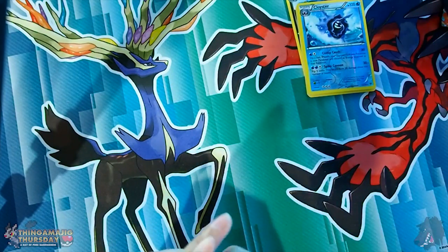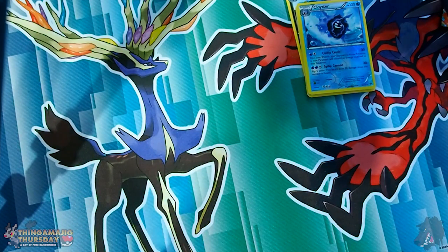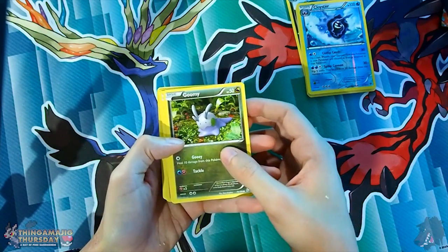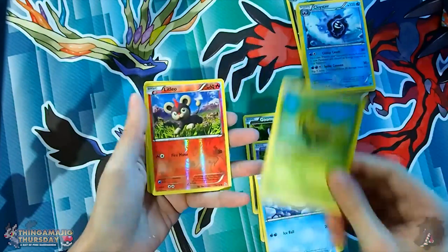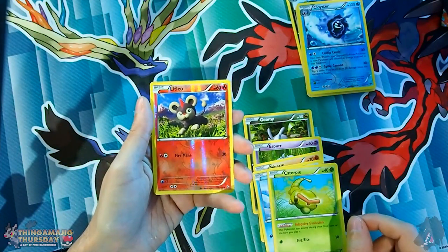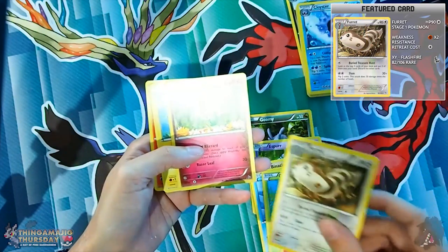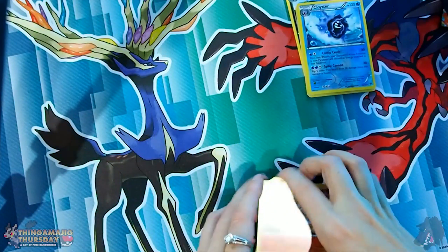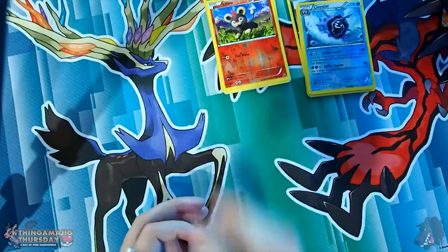Next up we'll do Flash Fire. I think it went XY, then Flash Fire, then Furious Fist in order, and then Phantom Force was the following set after that. From the Flash Fire pack we have Goomy, Espurr, Binacle, Spheal, Caterpie — I have so many of these, it's not funny. Reverse Holo Litleo, which is common. Furret is the rare, apparently. Floatzel, Luxio, and Rapidash. Again, nothing really that amazing in that pack — that was actually kind of average.